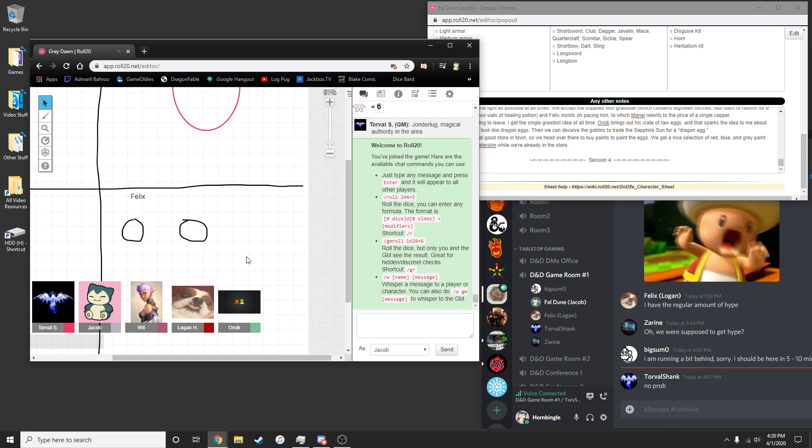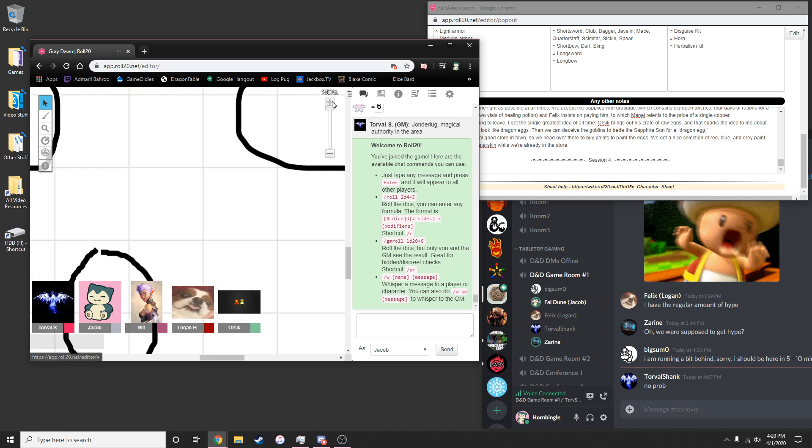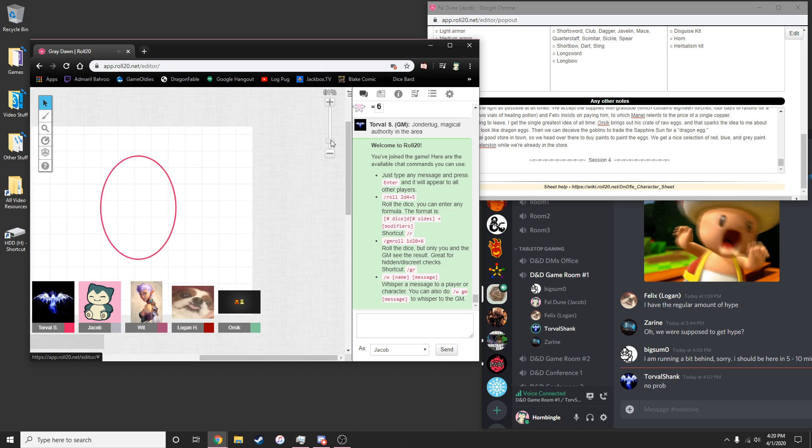Players joke about the tiny size of the eggs drawn on the virtual tabletop. They discuss the egg count — one egg on screen might suffice as a token. Someone jokes that if forced to paint many, they'd eat nine and keep the best one. The group then asks what paint colors they have available.